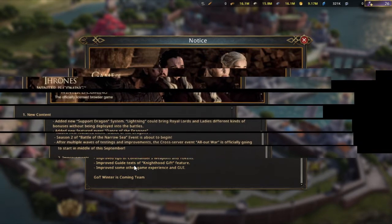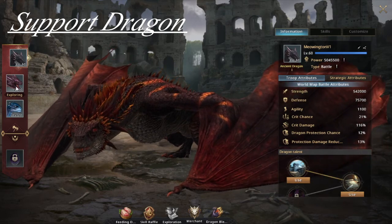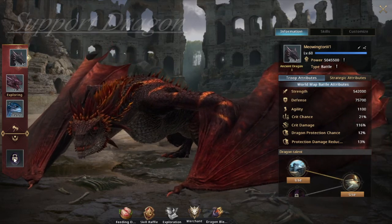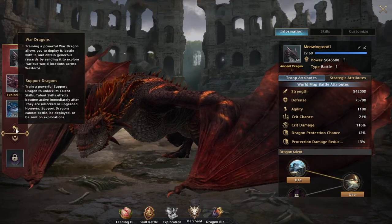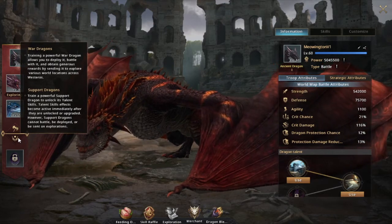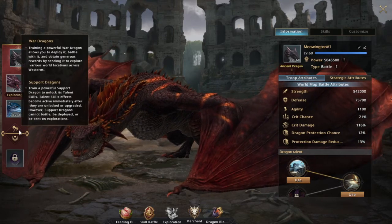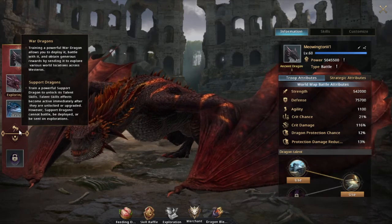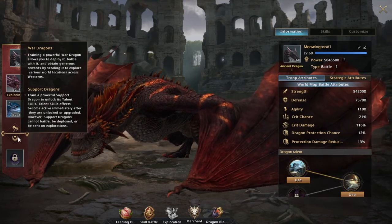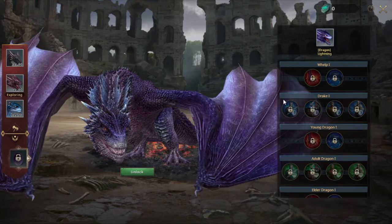We also have a new commander added that hasn't been listed. We're going to take a look at the main things and see how it affects the game. First, we have the new tracking system. You can see the three normal combat dragons at the top, then an egg below that shows what's supposed to be water dragons, and then below that another icon which is the support dragons.